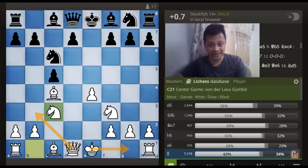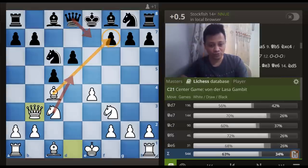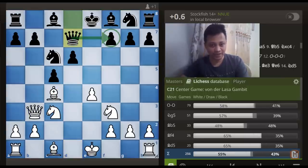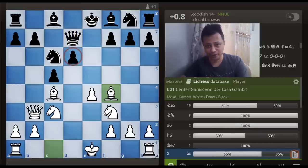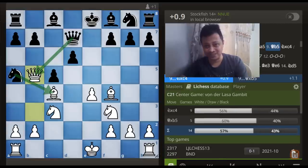Let's follow the database for a while. The most popular choice here is d6, we continue with Queen to b3. Queen to e7 is a bad choice as somewhere down the line White can unleash Knight to d5 as we have seen in earlier games. So Queen to d7 is the natural choice, but after this the simple plan is you play Bishop to f4 and pressurize the d6 pawn. Black can even play Knight to a5 and get the Bishop pair, but after Queen to b5 White still has a decent advantage.